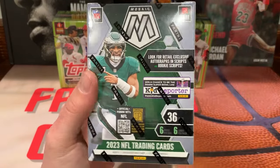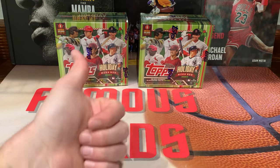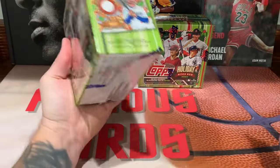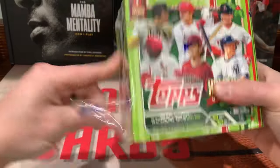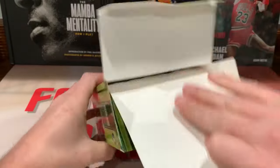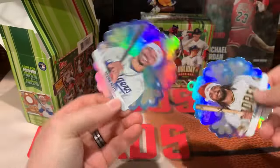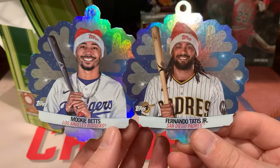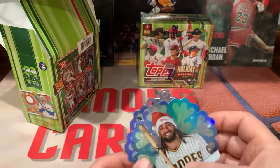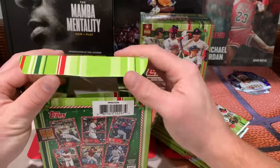Before we get into that, be sure to get qualified for the giveaway — we got a blaster of Mosaic Football. I'll have the link down below in the description box. Click on that link, it'll take you to the video — subscribe to my channel, like that video, and comment down below on that video and you are qualified. Let's get into this mega box of Holiday Topps — this is actually a pretty fun rip. I do enjoy this product. Oh — I got two ornaments! We got a Fernando Tatis ornament and a Mookie Betts. I don't remember getting two of those last year.